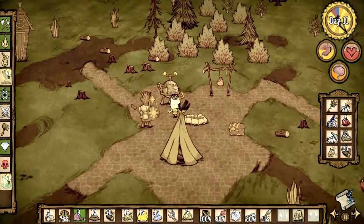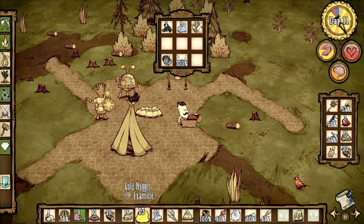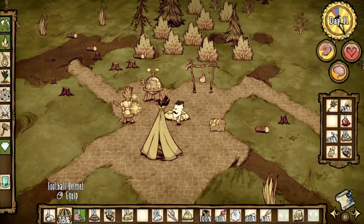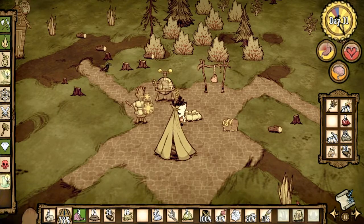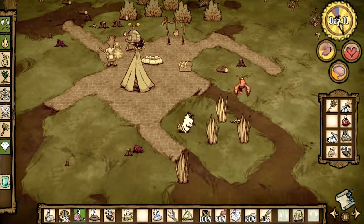Do I want to build another chest? I kind of do. I think this one is almost full. Let's put this here because we don't need it. Tentacle spike — we're doing okay with weapons. Football helmet I want to carry with me. Okay, so let's see. What should we do?